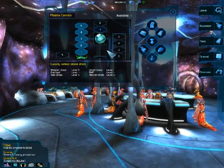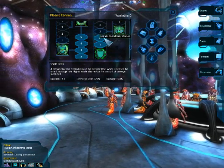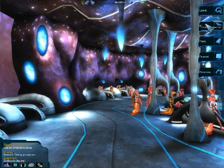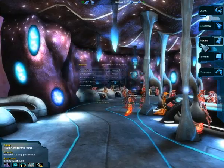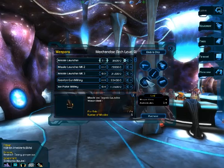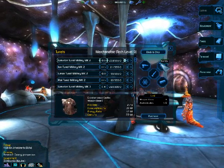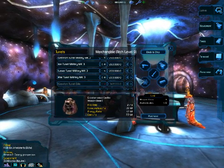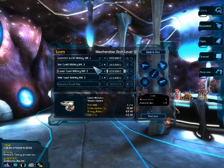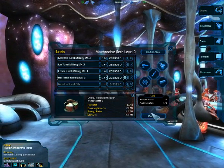Let's upgrade our... which one? Shield boost. Equipment. We don't have a new energy class yet, so let's buy a turret. I think a rail turret military might do it.